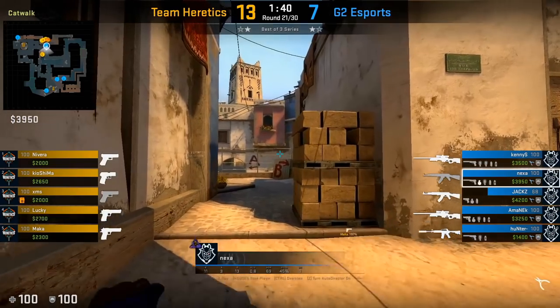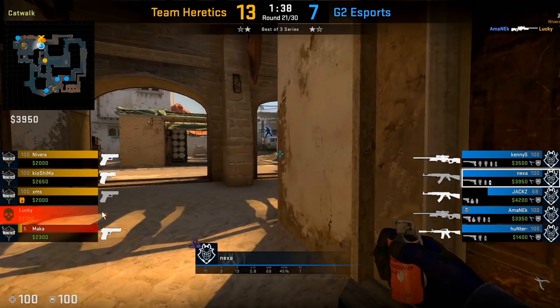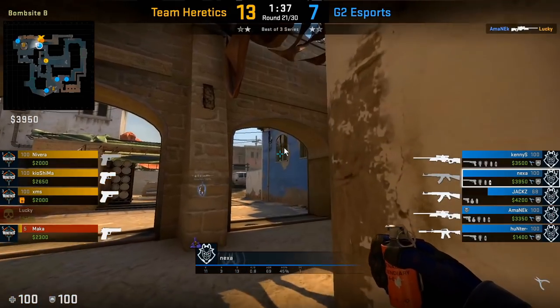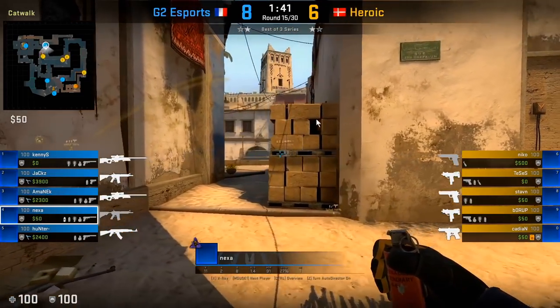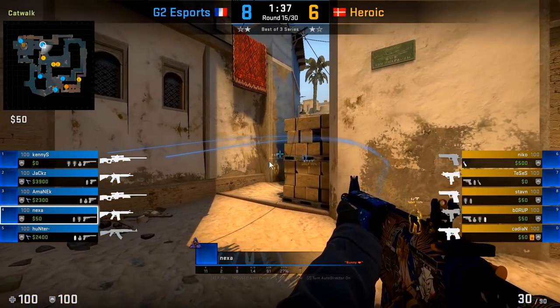The particular timing to throw your utility at underpass is roughly around 1:40. Here we see him throw that grenade and do a bunch of damage to Maka. Here's another example — roughly around 1:40 he drops a Molotov as well as a grenade, and this is the timing where if the T's decide to run all the way from T spawn to the entrance of underpass, that's roughly how long it'll take.